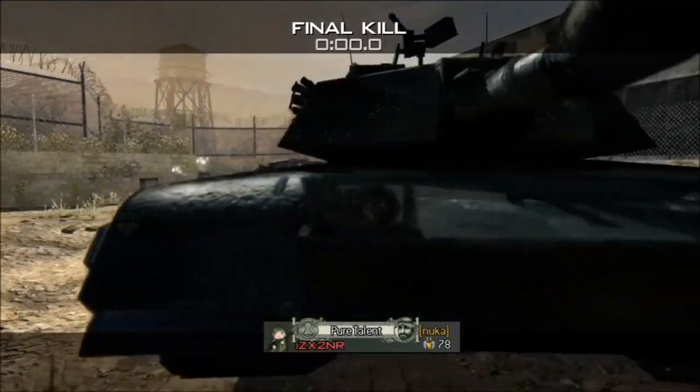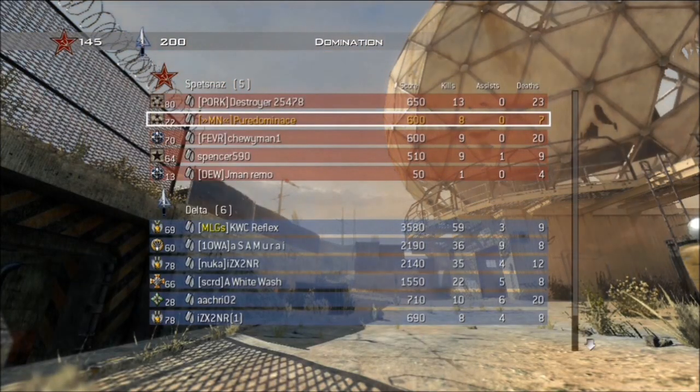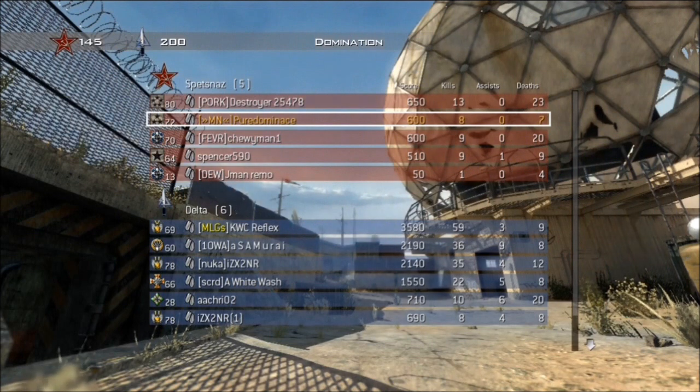To recap how to break a spawn trap: you need to figure out what they're doing, break their advantage, and then get another objective. In the end here I actually went positive. Follow those three steps and that's going to get you out of whatever spawn trap they have you in.